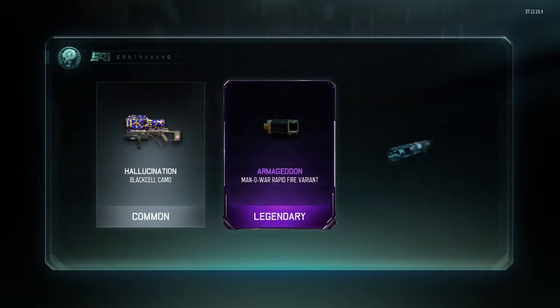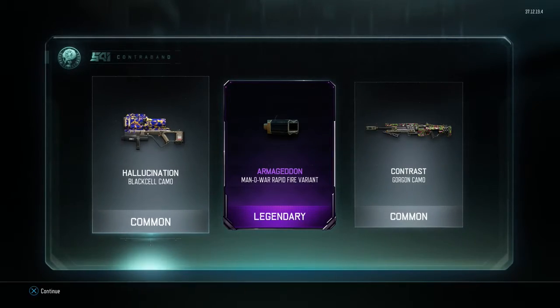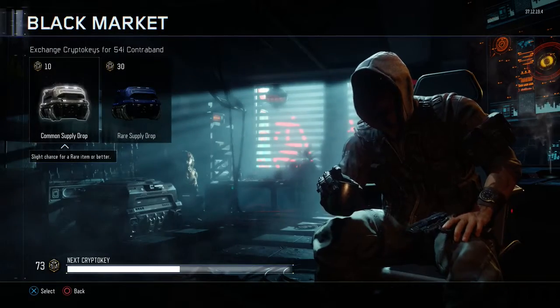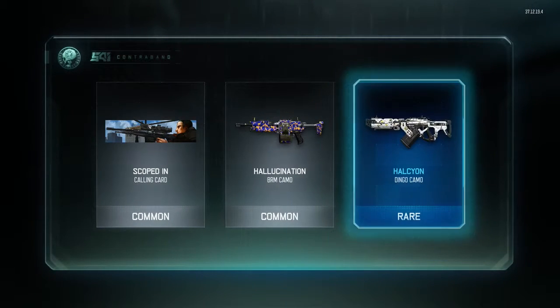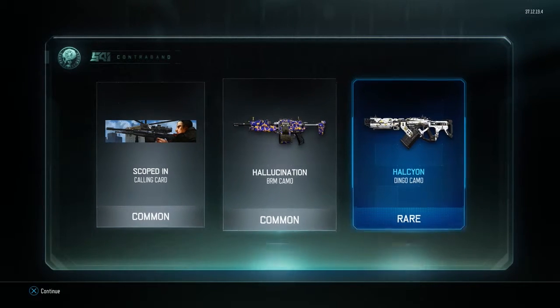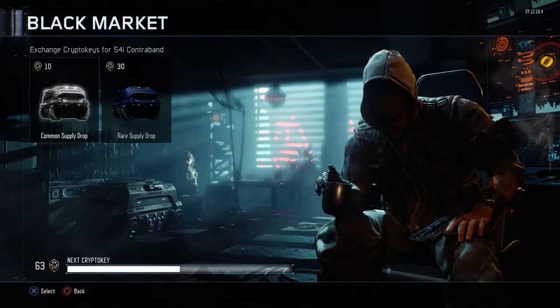We get a common, we get a legendary and we get another common — not too bad. On to the next one: we get a common, looks alright, and we get a rare. The rare looks alright, not too bad.